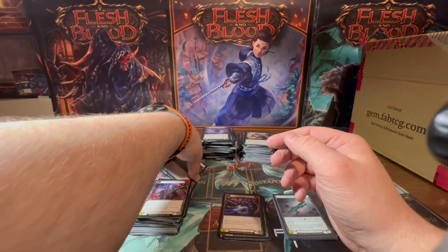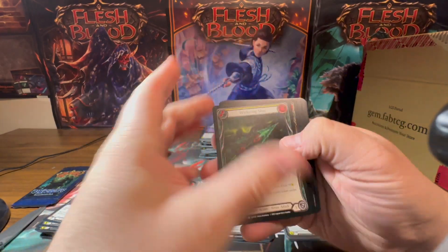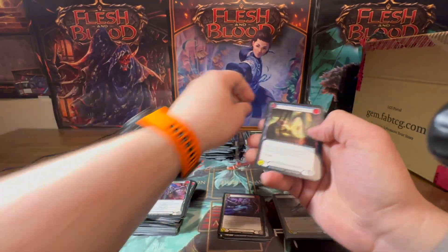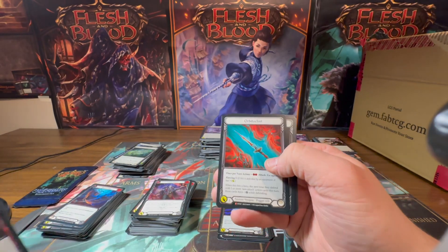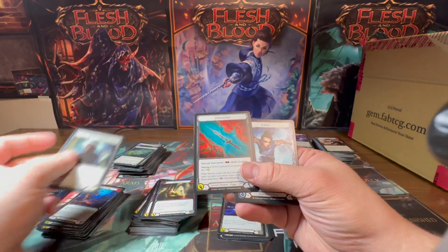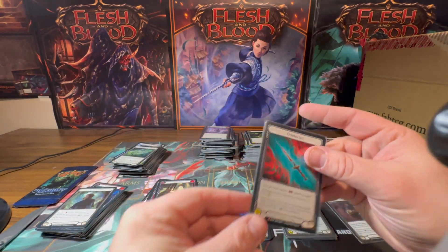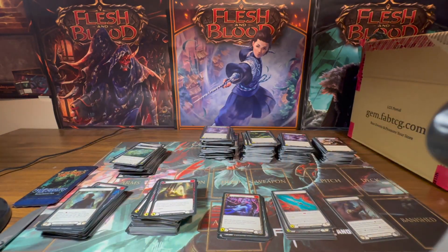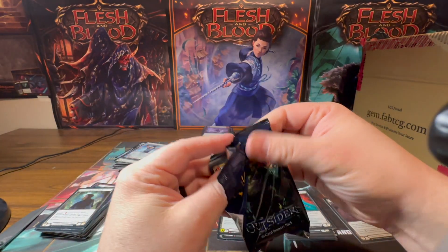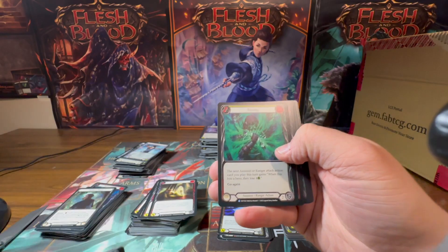Two packs left — making messes in my piles here. I'm also curious: if you're watching this on YouTube and want to leave some comments — what struggles are you having getting new people into Flesh and Blood? Whether it's at your LGS or just having conversations with friends — what's your experience? Oh my goodness, another foil Seeker's Hood — wait, this is a rainbow foil! If you're out there trying to get new people into the game, trying to get your TCG friends hooked — let us know.